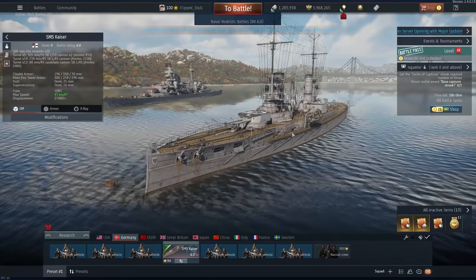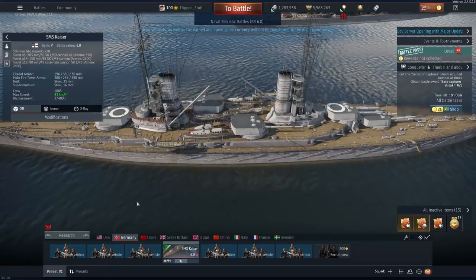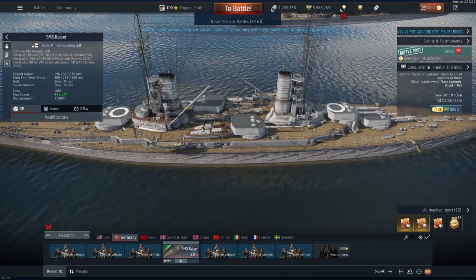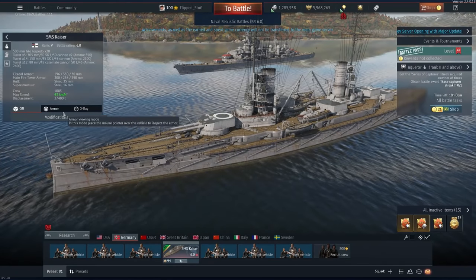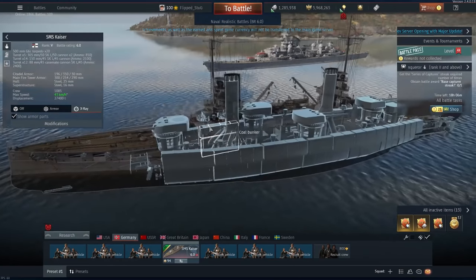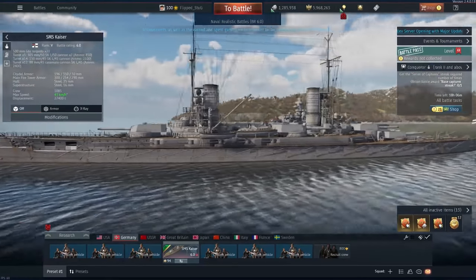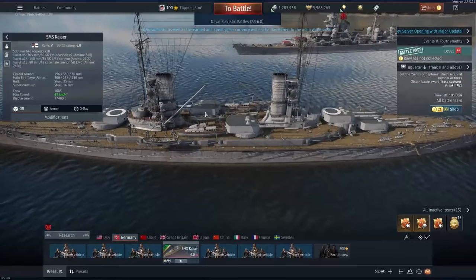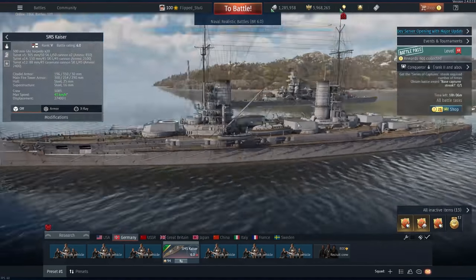First up, SMS Kaisa. It has a similar gun layout to Von Détain, however it also has the 12-inch or 305mm cannon, such as Helgoland has. It still has the 3 RPM figure too. This means that it can get 10 guns onto a single target in a broadside, however it has very restricted angles on the middle turrets, so normally you're only going to have 8 on a target.